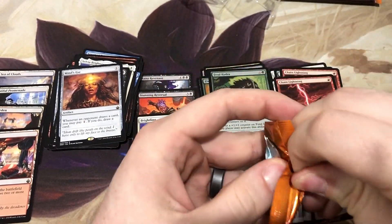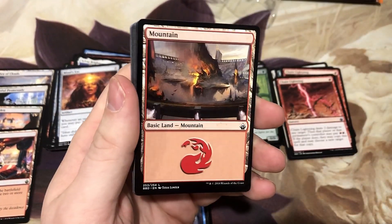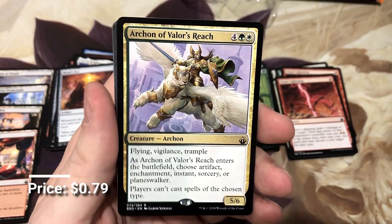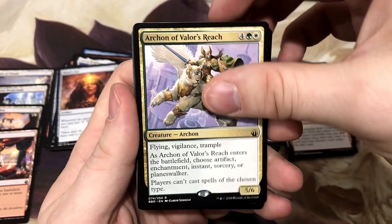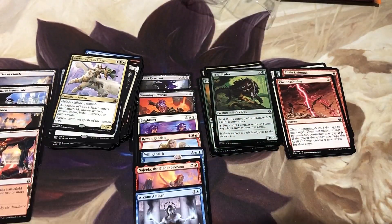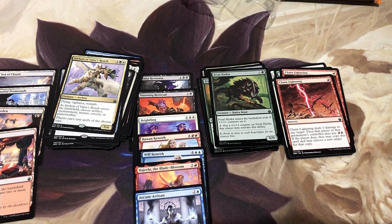If you haven't already, hit the thumbs up button — not much more Battle Bond happening out there. And Archon of Valor's Reach — another one that I really think is going to find more value in the days to come. That is it for the Battle Bond booster box opening. Not too bad: seven mythics, four of the dual lands. Feeling pretty good. Thank you for tuning in to Booster Therapy. Have a wonderful rest of your week.